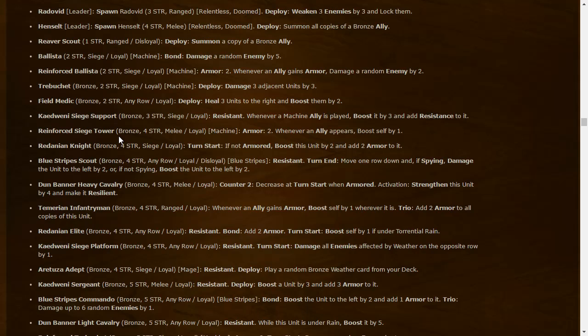Redanian Knight: five-strength siege Loyal — first turn if not armored, boost this unit by two and add two armor. So we see a unit that gains armor and can work with the Reinforced Ballista. Armor is becoming an important part of Northern Realms, though tricky because it doesn't contribute points — only helps against damage. Bronze: five-strength siege Loyal — turn start if not armored, boost by two and add two armor, becoming a six-power with two armor.